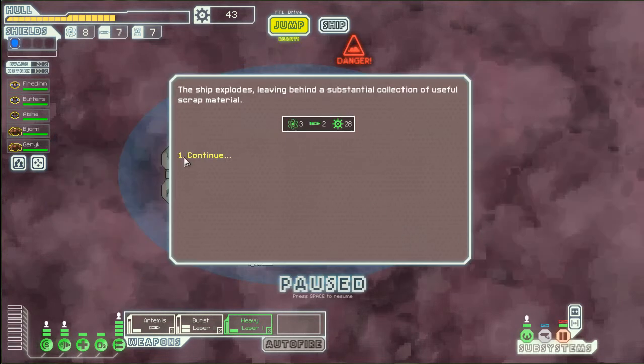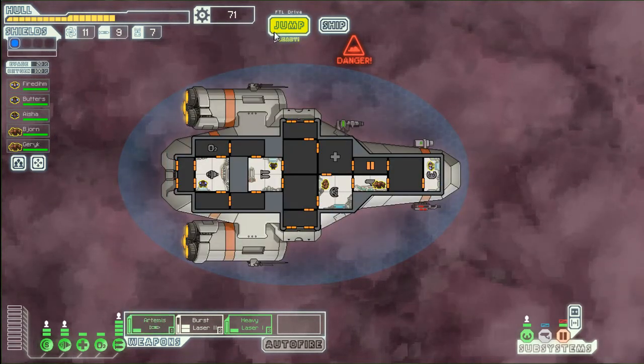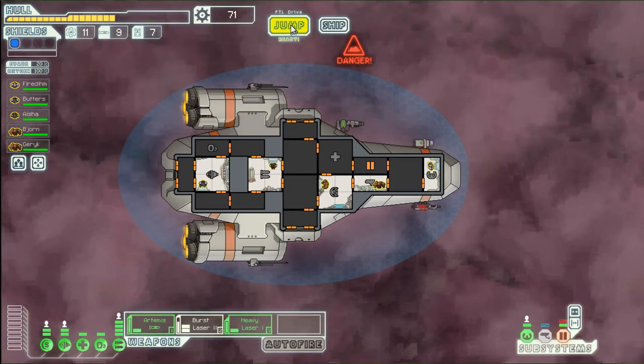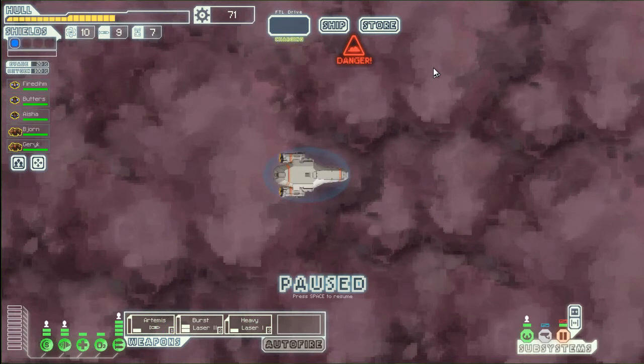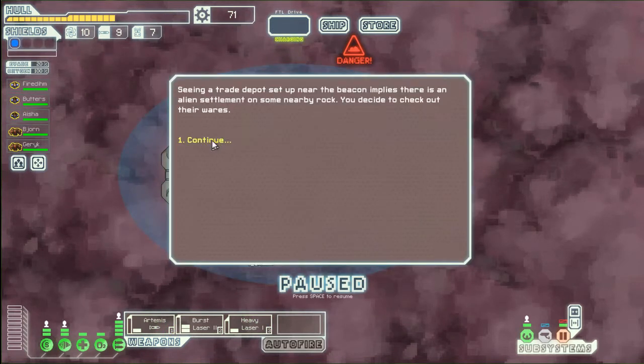If they jump, you don't really get anything, which is sad. We didn't take too much damage, and there's a store right there, so we're in the clear. The heavy laser sucks, so we're going to sell that.